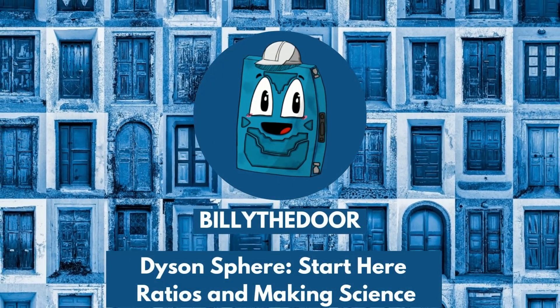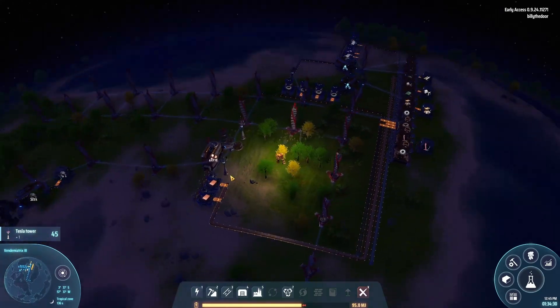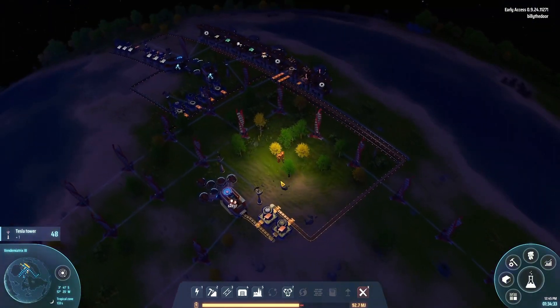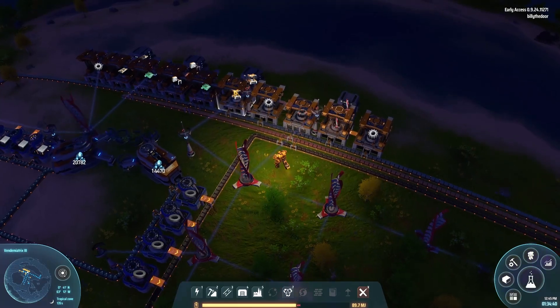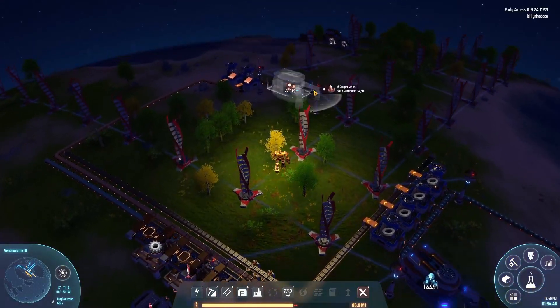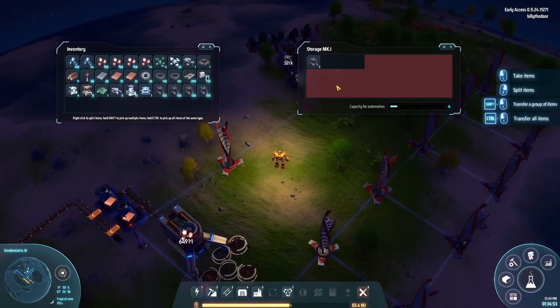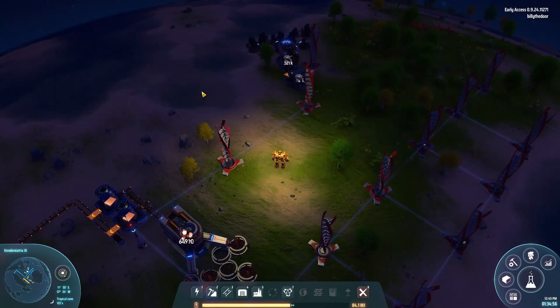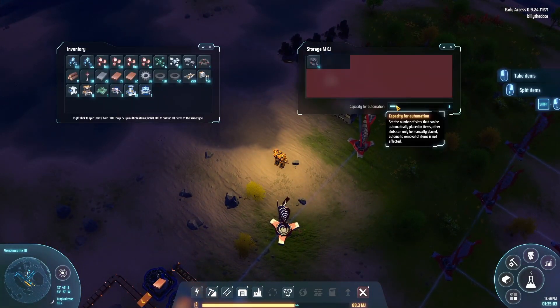Hello and welcome back to Dyson Sphere Program. Last time we went over automation and a couple of the basic controls. Today we're going to talk about ratios and setting up our first science. Since then I've added a couple more buildings and automations. I also have a miner going into a coal box which gives me coal so I don't have to worry about running out of mech power as much.